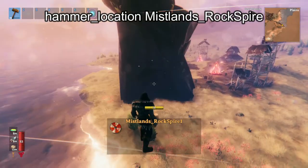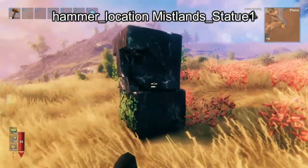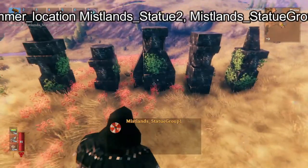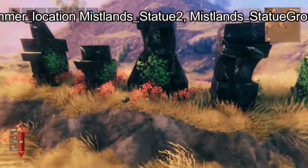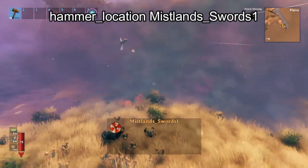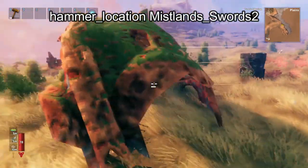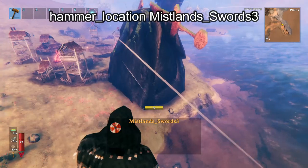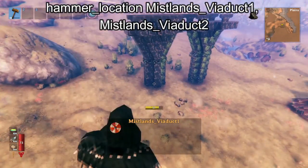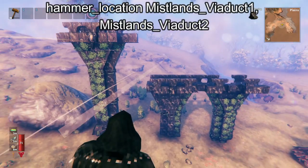Next is Mistlands Rock Spire — this one's so big it's actually kind of hard to get in the frame. Next we have Mistlands Statue, which is just a little guy, one of those faces. Then we have Mistlands Statue 2, and then we have Mistlands Statue Group, which is five of the statues next to each other. Next we have Mistlands Swords 1, which looks like it's the armor — sometimes it will spawn with mist, other times it will not. Here we have Mistlands Swords 2, which is even more of the armor and can also spawn with mist. Here we have Mistlands Swords 3, which is the swords kind of stuck on top of a rock — this one's pretty cool. Here we have Mistlands Viaduct 1, and then next to it Mistlands Viaduct 2. Both of these can spawn with or without mist.